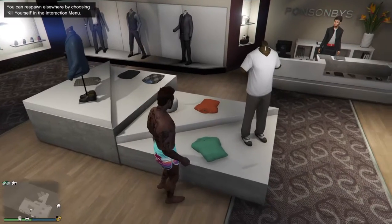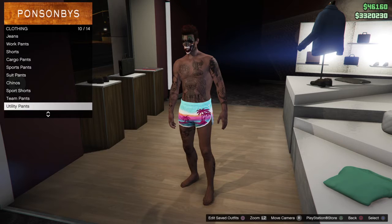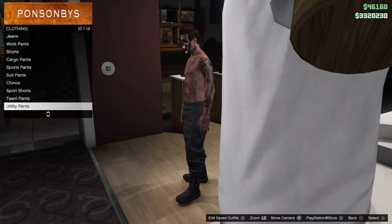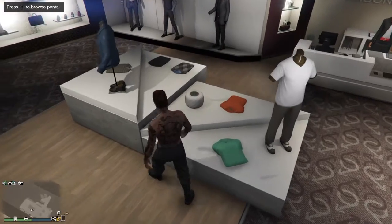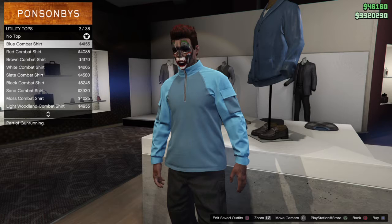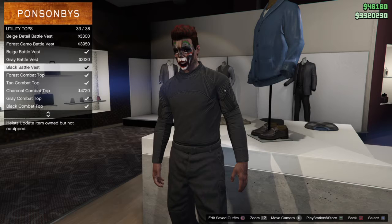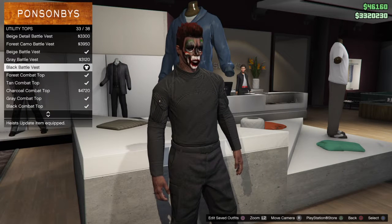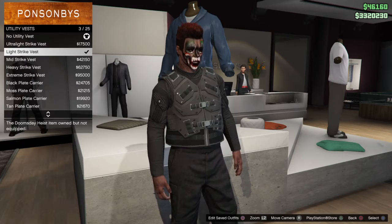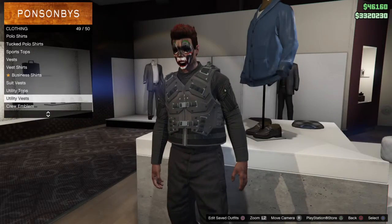Alright, now once you're at the clothes store, you're going to want to go to pants and go all the way down to utility pants and black heist pants — these ones right here. Put them on. Now, tops, right here. Utility tops, and you're going to want to choose the black battle vest, 33 out of 38. And then you go to utility vests and go down to the light strike vest, number 3.